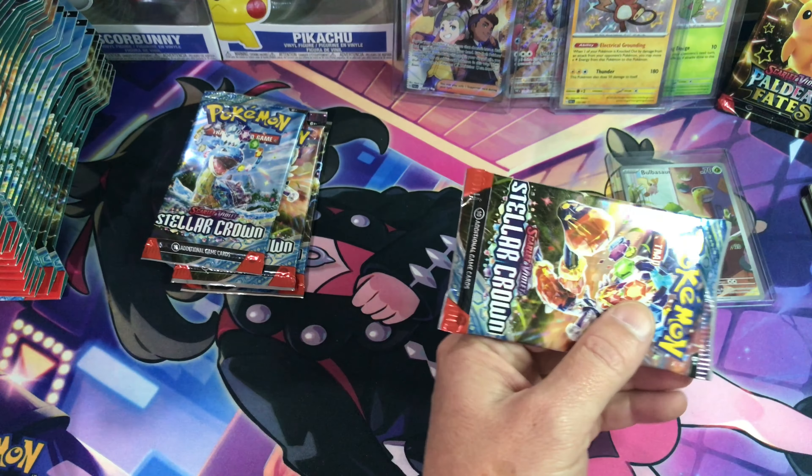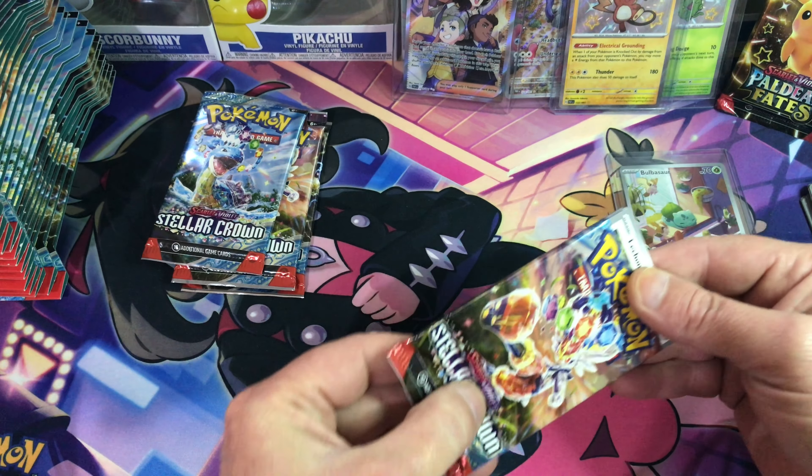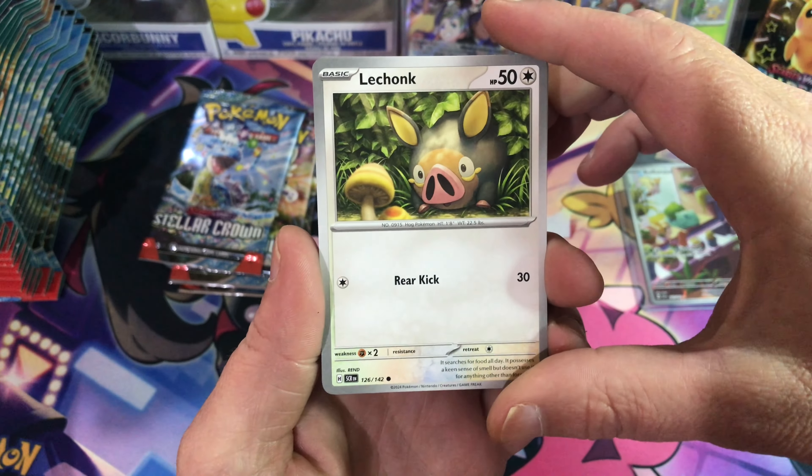Alright, let's get into pack four. I just had to stop and let the dog inside so he didn't start barking and blow all our eardrums out. Hit that camera again — Lechonk, Varum, Lily, Pormi, Viker Vault, Swallet, reverse Totoskull, second reverse Valooza, and a Zerora hollow. Code card. So, not doing too bad. We haven't had anything out of that three-pack at all — one hit card, and that was out of the single.